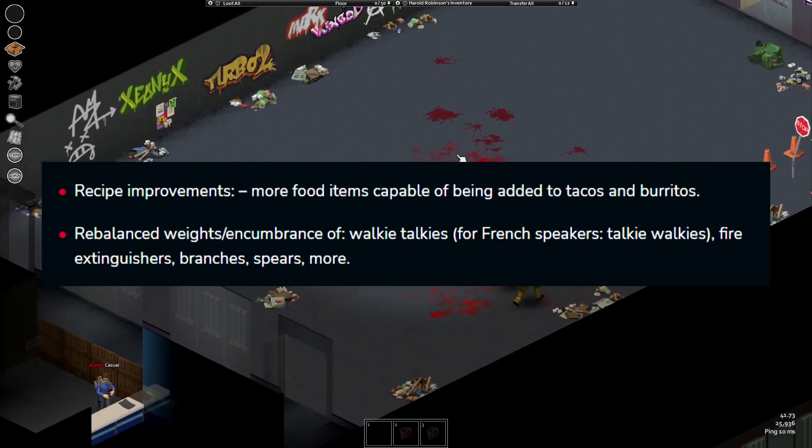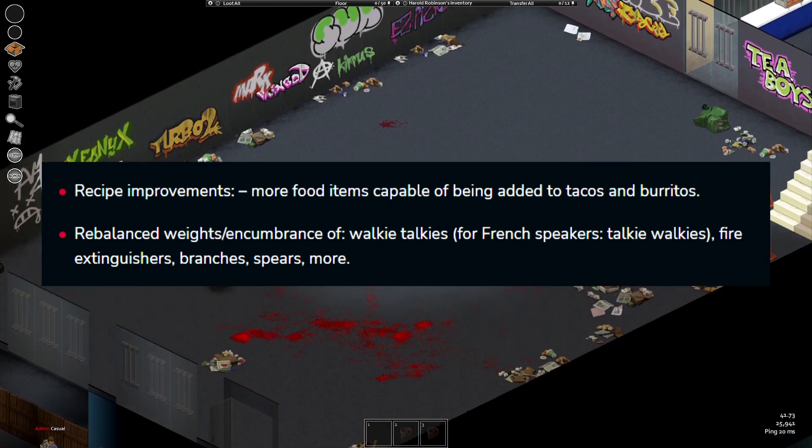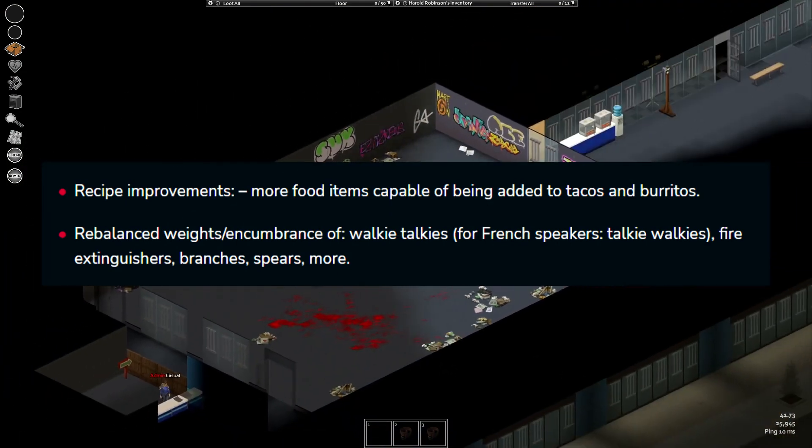Recipe improvements. Rebalanced weight of walkie-talkies — finally, I'm tired of the USA walkie-talkies having the same weight as a whole wood axe — and other items such as extinguishers, branches, spears and more.